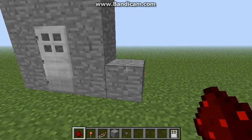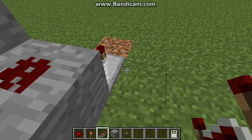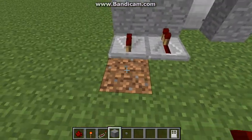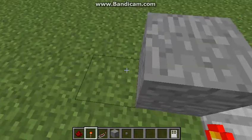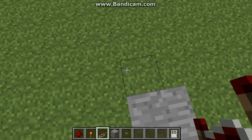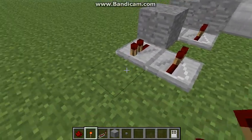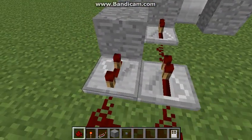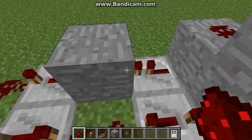Just place a block next to it, some redstone, a repeater facing away, and a repeater facing the opposite way. Put the redstone in, set them all to maximum, click them 3 times.